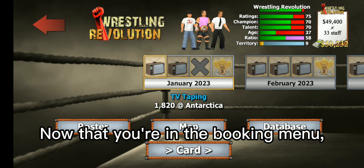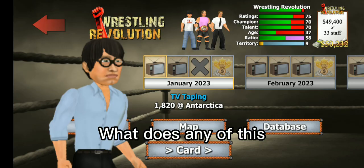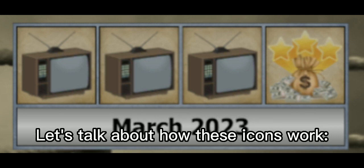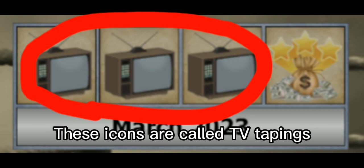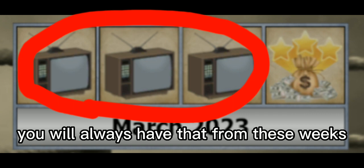Now that you're in the Booking Menu, your brain is wondering what any of this means. Let's talk about how these icons work. These icons are called TV tapings. They look like this, no matter what. You will always have that from these weeks.